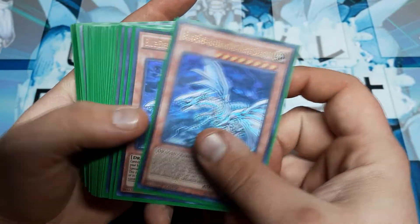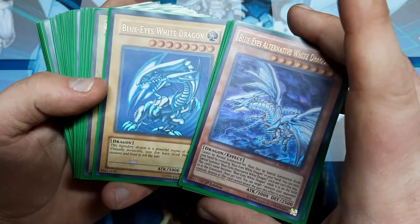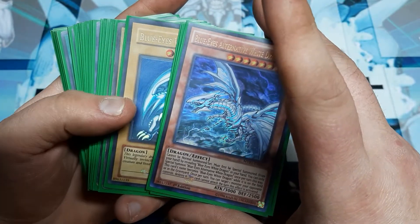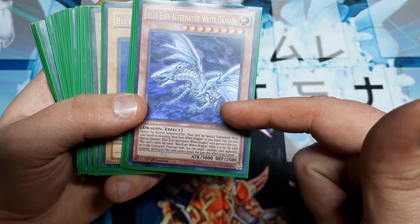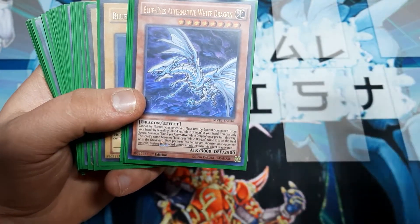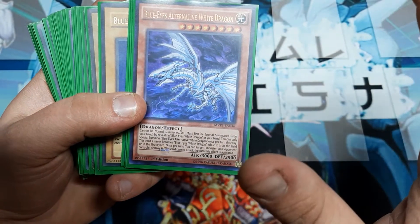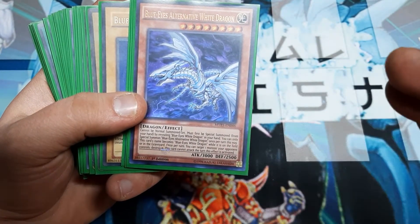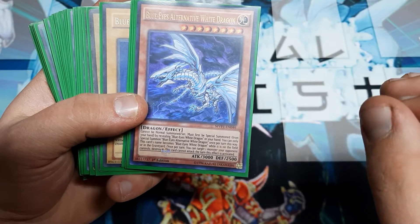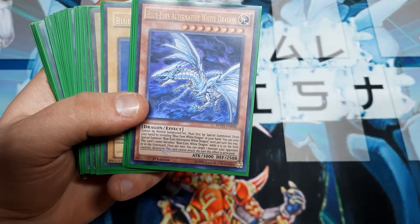We are playing Blue Eyes Alternative White Dragon because we are playing the regular White Dragon. This allows us to reveal the regular Blue Eyes to special summon it, and then once per turn we can also target a monster on the opposing side of the field and blow it up. The Alternative cannot attack that turn, but it's useful in case we need an extra attacker. All three Blue Eyes cards — the regular, the Alternative, and the Chaos Max — are all eight stars and all Trade-In targets. So we have nine targets for our draw-twos.